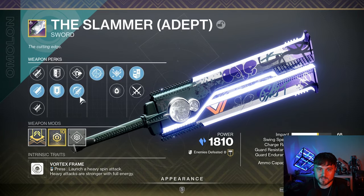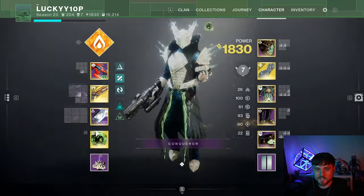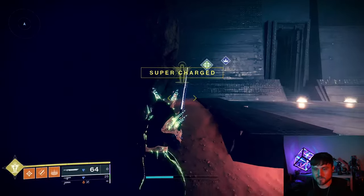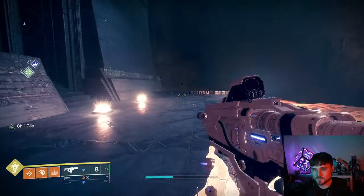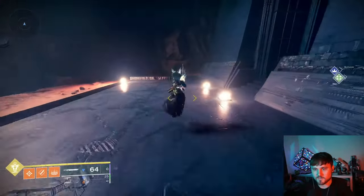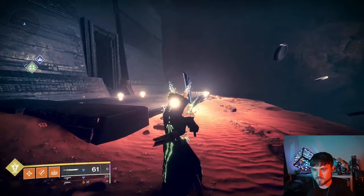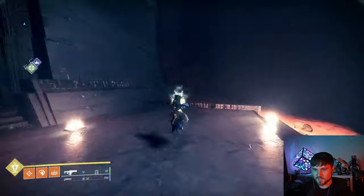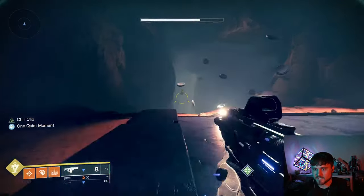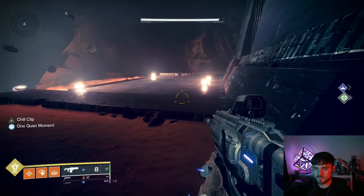You're looking for Eager Edge in the left-hand perk column so you can fly around. With One for All in the other column, you've got a vortex frame where you spin around, but you can also swap off and swap back on to swing like an Eager Edge sword and go really far and really fast. This lets you tie in going fast with killing fast.